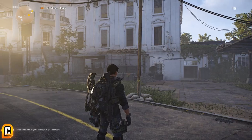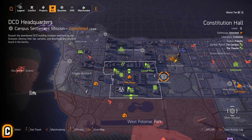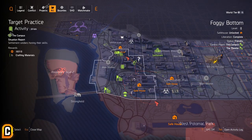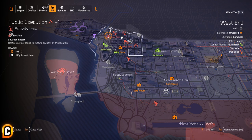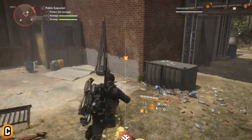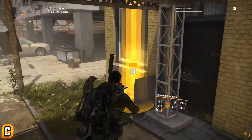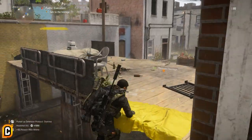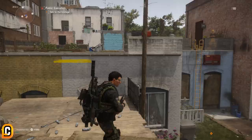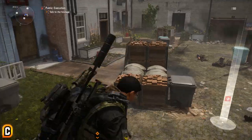After you have done the bounties, you can actually find more bounties within that same area by doing missions. The first mission you can do is by saving people that are being executed — public execution missions. If it was in Foggy Bottom you would save the guy and he would most likely drop you a bounty. This bounty will be in Foggy Bottom since you saved him there, and that will help you gain progress towards your named enemy collection by defeating named enemies.